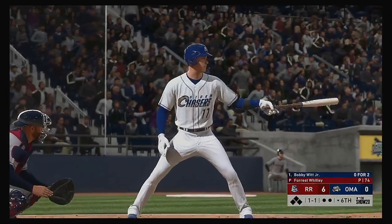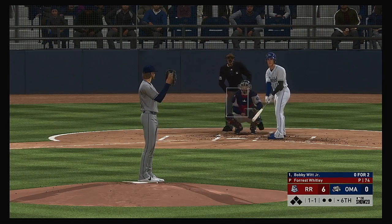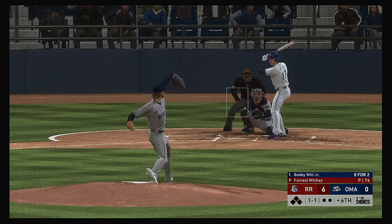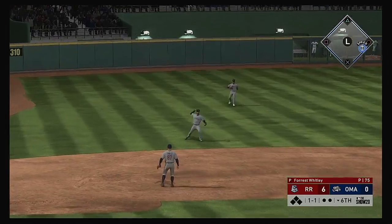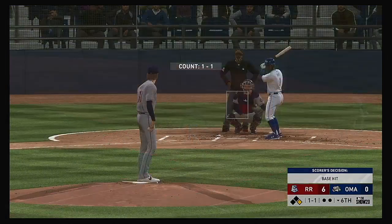Ready to go for the last half of the inning. Stepping into the box, Bobby Witt Jr. — he's 0 for 2 in the ballgame so far. Grounded to third — he's got it — and they won't have a play as he reaches at first.